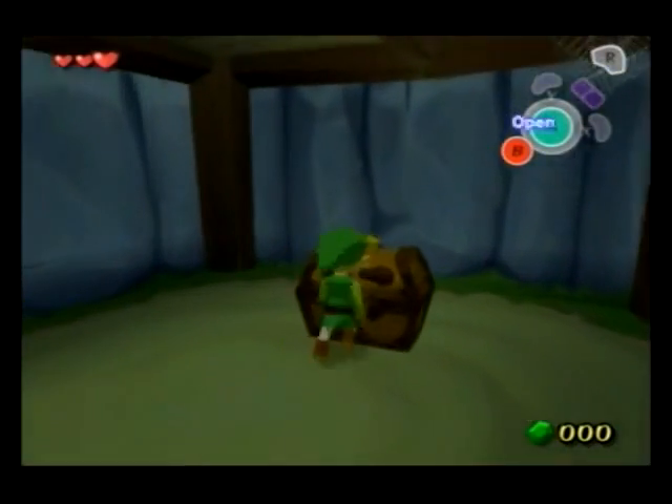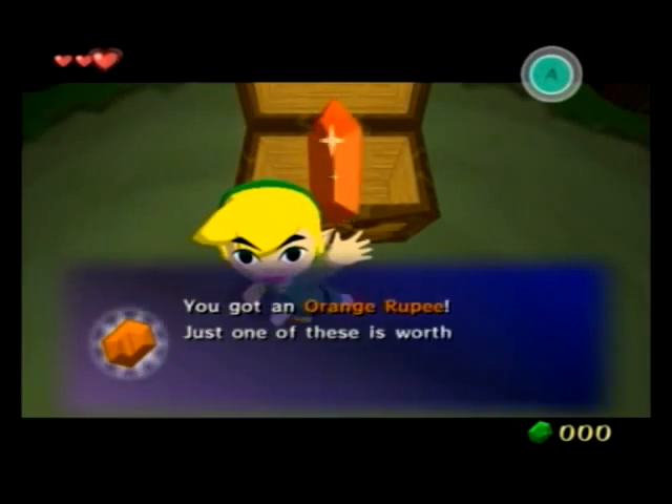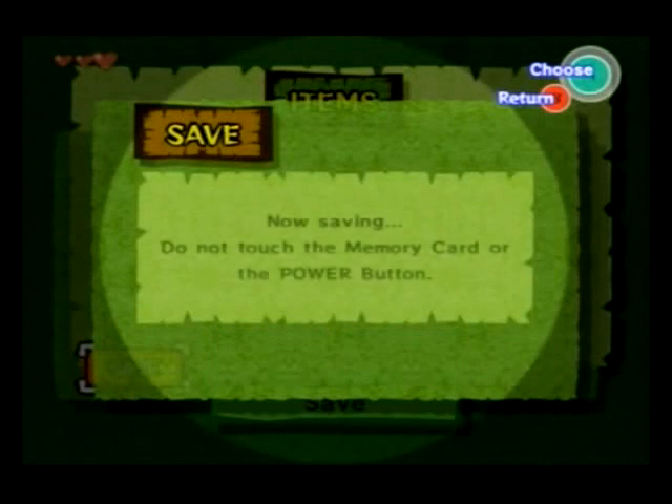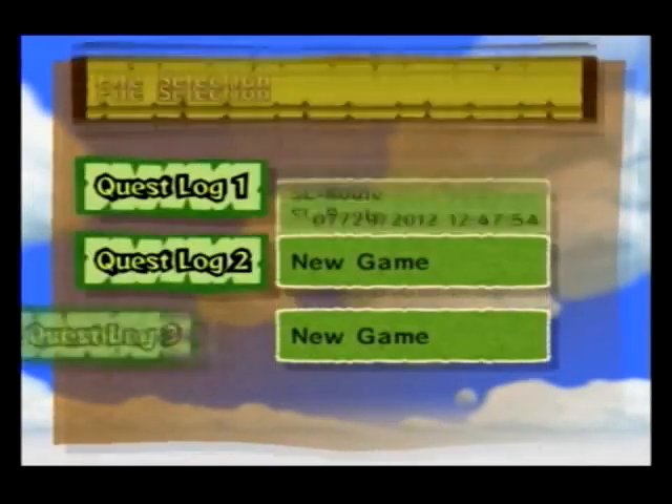We're just going to jump down here and get this chest, and then we're going to save warp after this which puts us back at the lookout. You just pause, save, and then hold X, B and Start until the game resets. You can do that as soon as you press A to save — it will not corrupt your file at all and it saves everything, so it's fine.